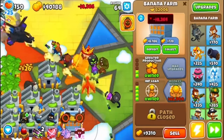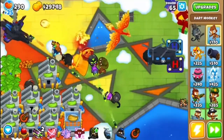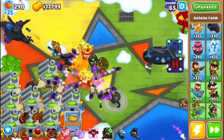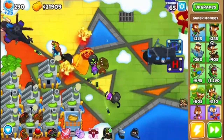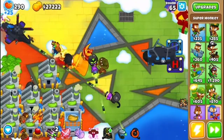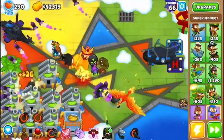Azalea is currently level 10. This is basically what you should have — you've farmed enough. We're going to be going until we have the Sun Temple, then I'll fast forward to round 99 for the Reinforced DDTs, just in case those might be a problem. Because they sometimes are tricky.